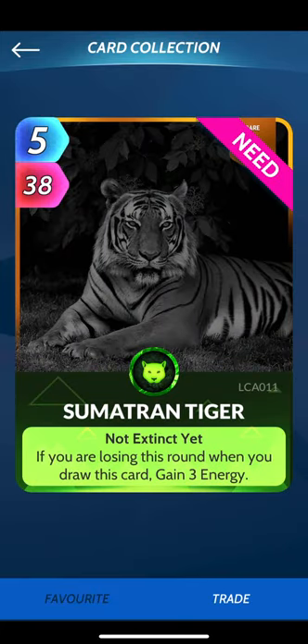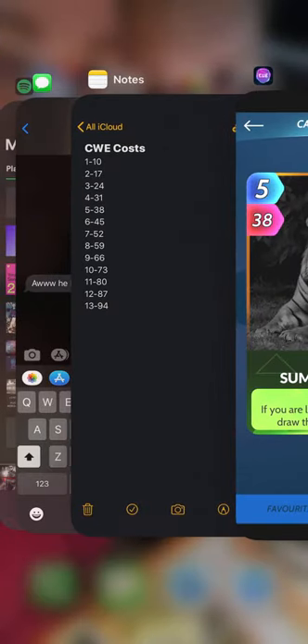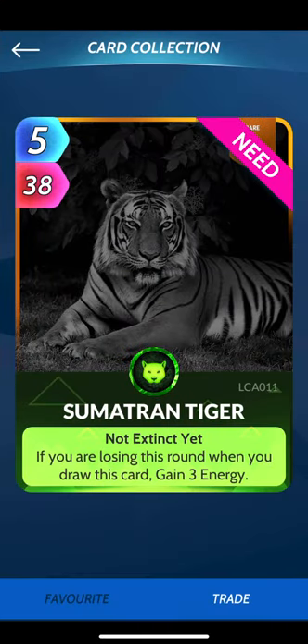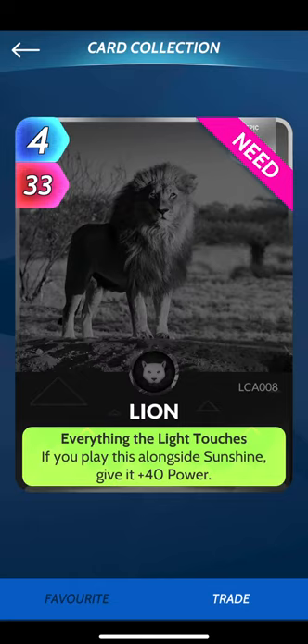Smatron Tiger: if you're losing the round when you draw this card, gain 3 energy. It's a 5/3/8 — it's on par, but it's not going to see play. It needs to do more — a lot more. This is still probably the best of the Cool Cats, except for maybe the adorable one.